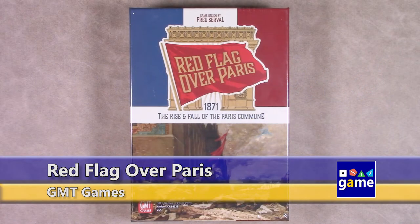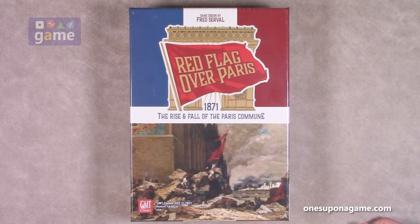Hi, welcome back to Once Upon a Game. I'm Kevin Kitchens, and in this episode we're going to do an unboxing of Red Flag Over Paris, the 1871 Rise and Fall of the Paris Commune. It's a game designed by Fred Serval, and it's from GMT Games.